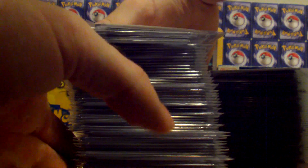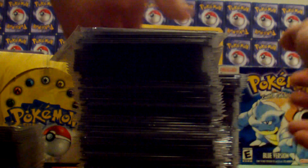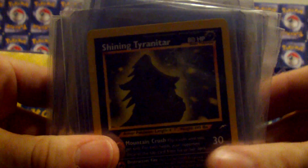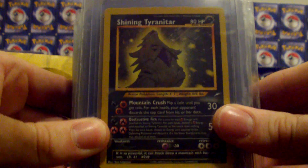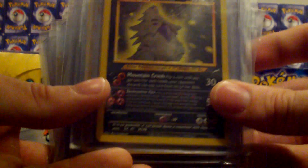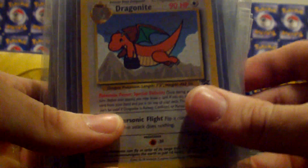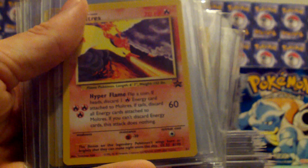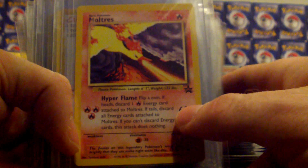I'll go with this stack first; this stack has a little bit more newer stuff in it. I'll do this in parts because this keeps falling everywhere. We have a Shining Tyranitar — I think that was from Neo Discovery or something like that. Dragonite, that was from the first movie. Ancient Mew, that was from the Pokemon Movie 2000; this is my actual copy I did get from the movie theater. Kept it really nice, obviously. Moltres, Black Star promo. These are like the extra cards that come with these old school promos — I saved them, just because.